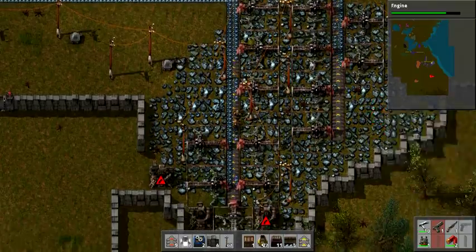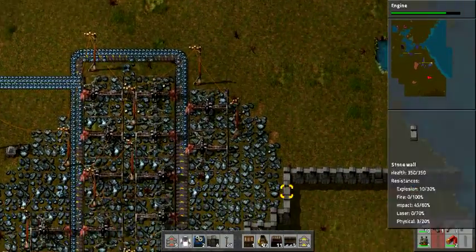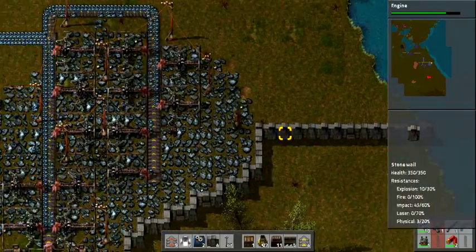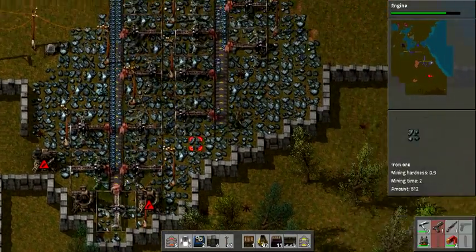Because I've got a lot of iron coming in - a lot. And you can see more of my wall; I put up some turrets to defend.